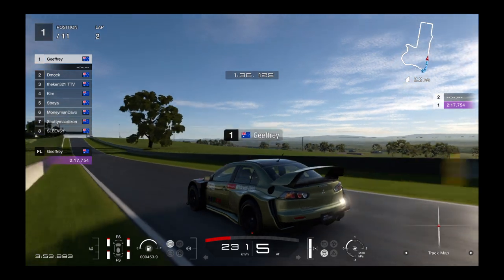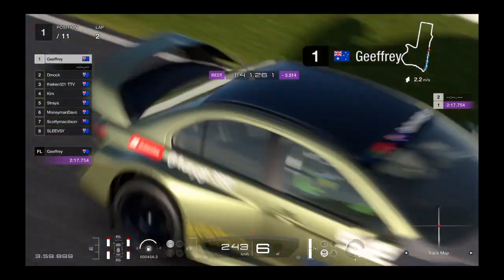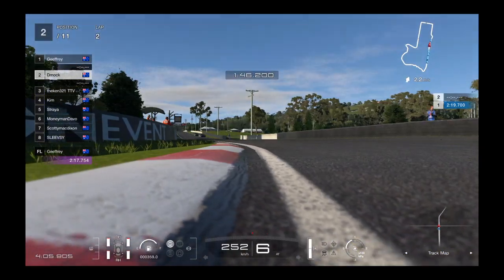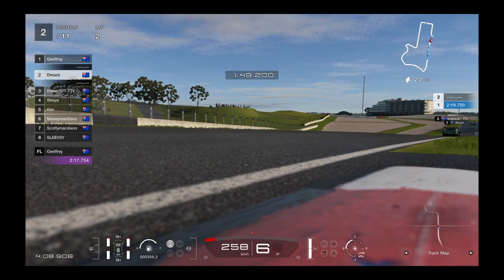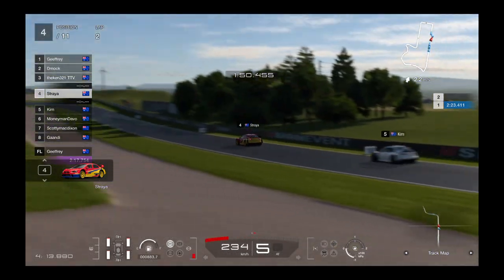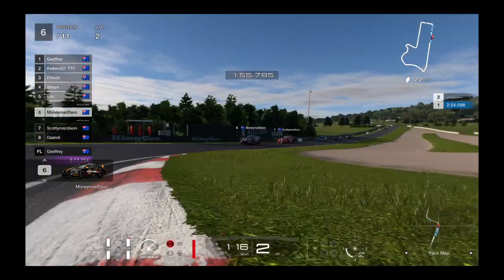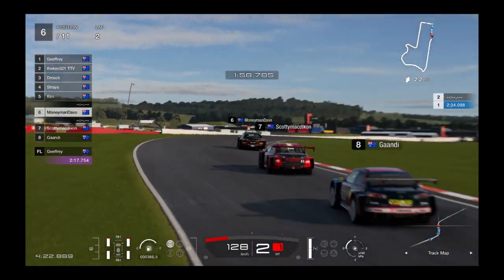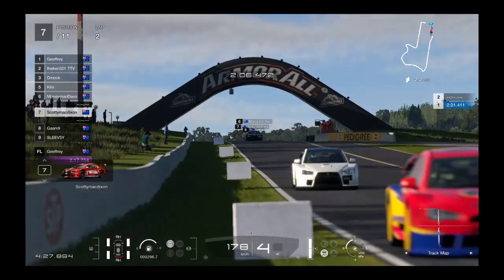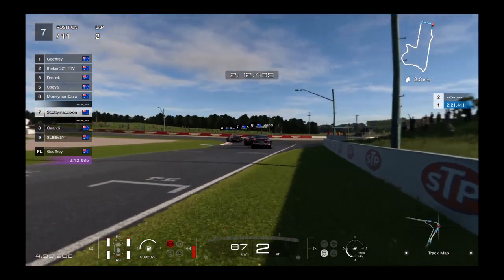Geoffrey's making good use of the clean air in P1, with a nice little gap there. Demok and Ken also have a gap on P4 which is Australia, and then Kim. Money Man's penalty reconsolidated him into sixth, and Scotty Mack's gone back a few spots with some rear damage.